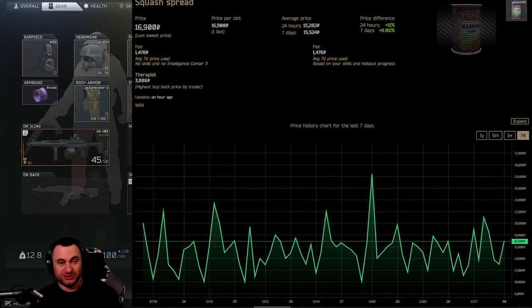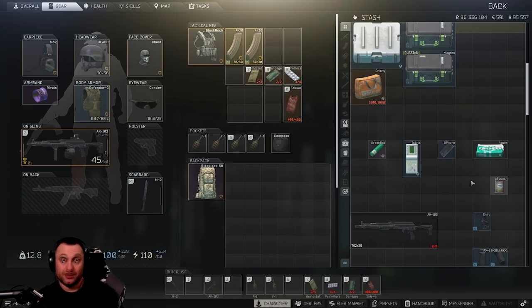Another thing is squash. Pretty much it's the only food that I pick up now. Sometimes if I have empty slots I'll pick up herrings or other things, but squash is the only thing that's really maintaining value as far as food is concerned, with the exception of things like sugar and chocolate of course. But we'll talk about that in a little bit. Squash is pretty much it right now.